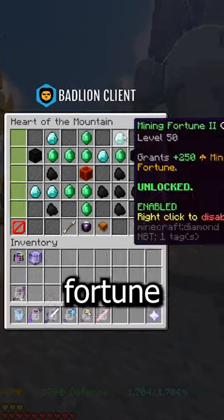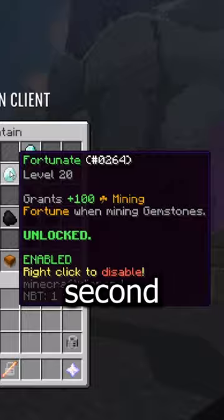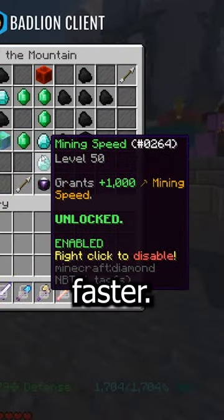To set up your tree, focus on fortune first to increase your profit, and second, finish off with mole and mining speed to set up your routes faster.